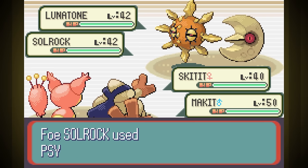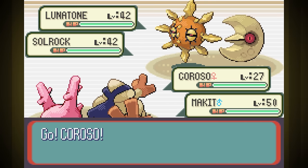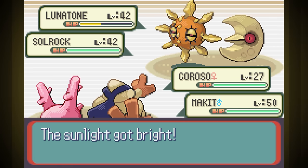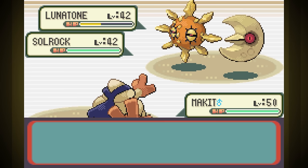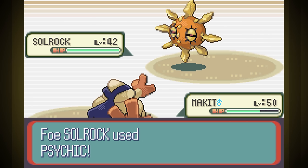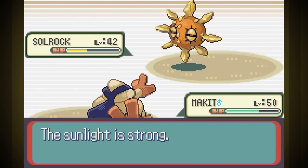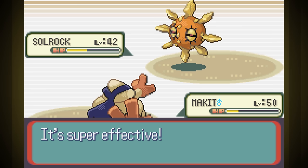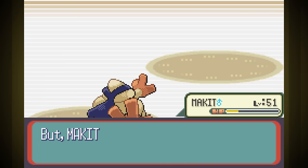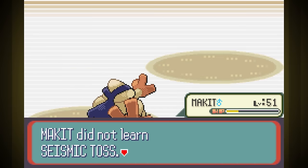Time for the double battle in the Psychic Gym. Right away Skitit gets taken down by their team ganging up on her with Psychic, while Vital Throw did big damage on Lunatone. I have Corosso go for Bubble Beam on Solrock, but it goes down to one Psychic from Lunatone. Solrock sets up Sunny Day and we finish off Lunatone. Finally we're trading shots one-on-one with Solrock, and although we almost go down to Psychic, Vital Throw is just too strong and we got a close victory.